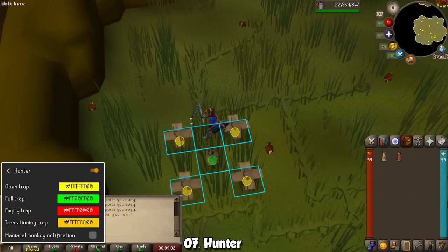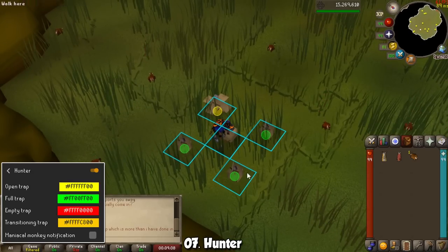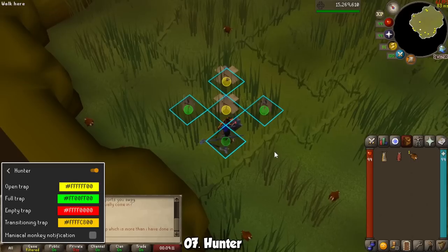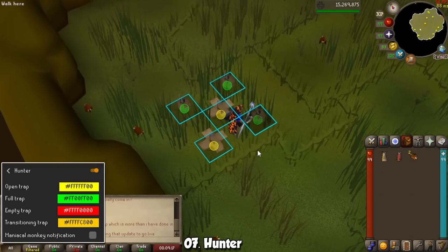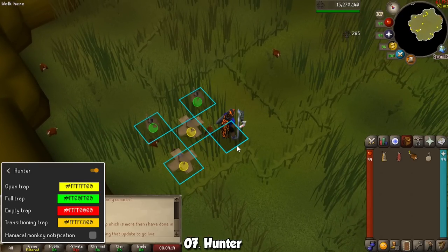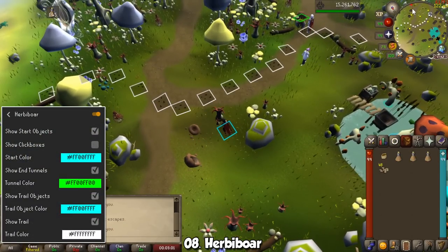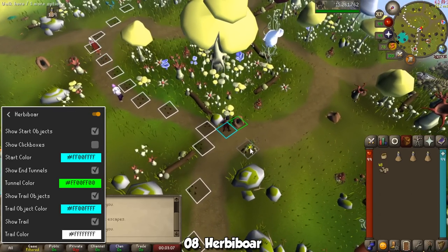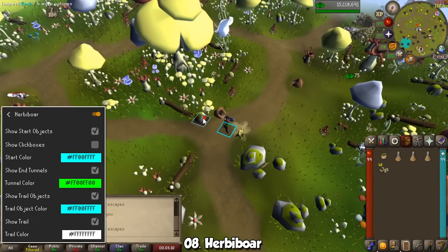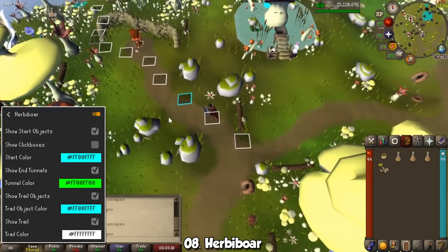Up next we have two for Hunter. The plugin called Hunter will offer very small additions, but they make things so much easier. Whenever you have traps for the many creatures in this game, it will display the amount of time left for each trap and if it has succeeded or failed, helping you avoid having traps disappear. For something more specific, we have the Herbivore plugin. When you get to Fossil Island, interact with one of the starting locations and follow the path. Remember there's a small chance for the herbivore to trick you into running in a circle, so watch out for that.